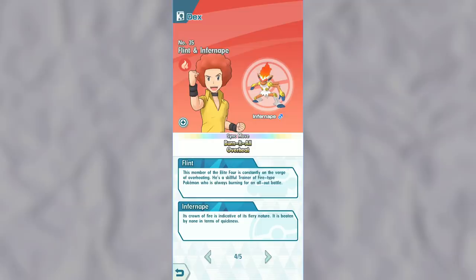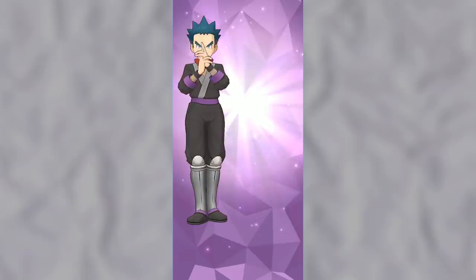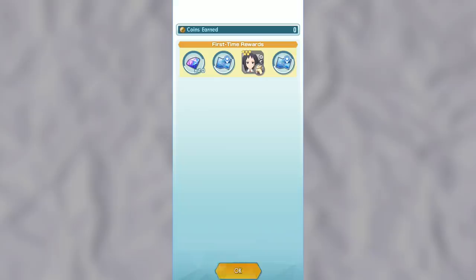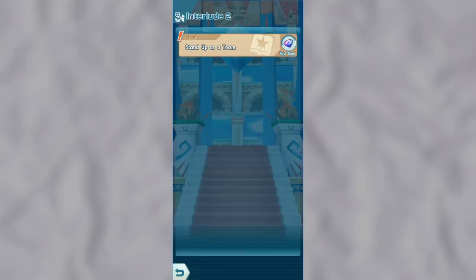Chapter 12 gives you Flint and Infernape. Chapter 13 gives you Clair and Kingdra. Chapter 14 gives you Viola and Surskit. Chapter 15 gives you Nanu and Alolan Persian. Chapter 16 gives you Koga and Crobat. Chapter 17 gives you Acerola and Palossand. And finally, the last available chapter right now is Chapter 18, which unlocks Charon and Stoutland. Once you reach the end of Chapter 18, currently the game says this is the end of the story, but I'm sure more will be added in a future update and we'll be able to unlock even more free characters.